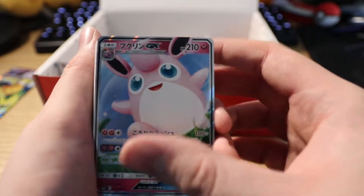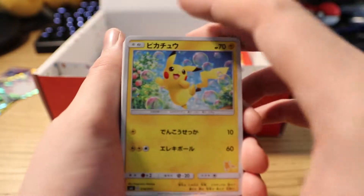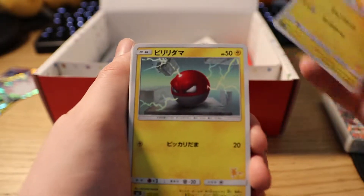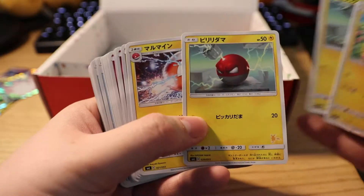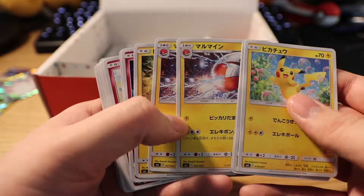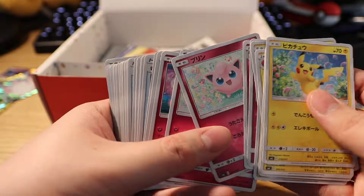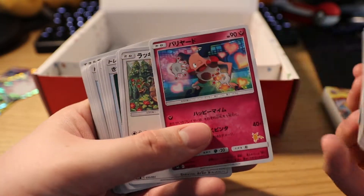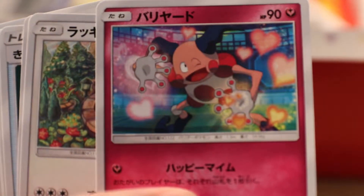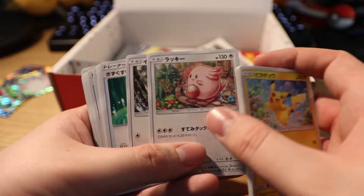Not as cool as Gyarados, I feel, but serviceable. And a Pikachu of course in the Raichu deck — this artwork is so darn cute and cool. Voltorb, getting experimented on I guess. Electrode, just preparing to blow the heck up. And Togedemaru. Clefairy, Clefable. Jigglypuff. Mr. Mime — look at that artwork, what's he doing? Is he blocking hearts or is he making hearts? You never know with that little rascal.